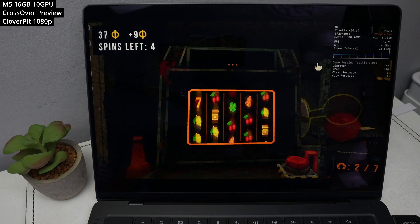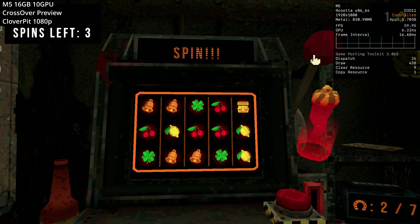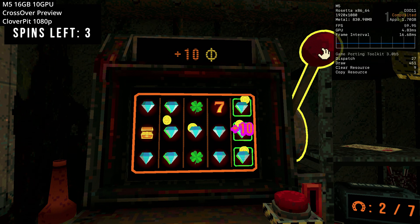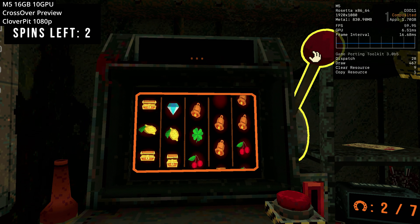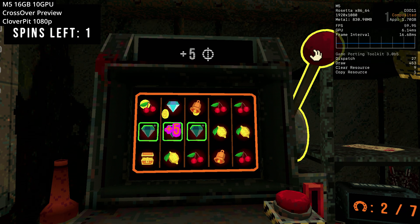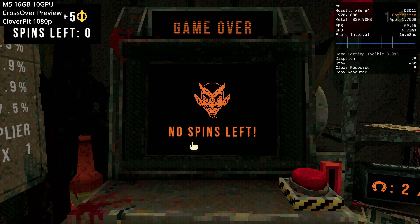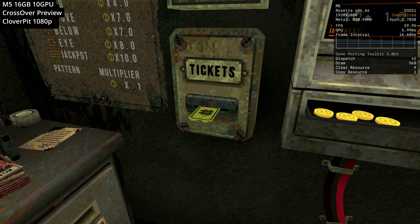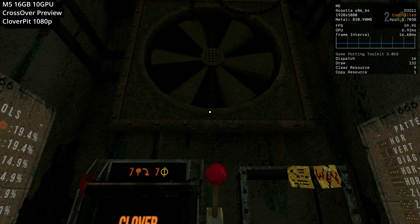Next we're looking at Clover Pit — a roguelite similar to Balatro and Buckshot Roulette. You're locked in a rusty cell with a slot machine and an ATM, and you have to pay off your debts at the end of each round, otherwise you'll plummet to your death. The basic premise is really simple — it's just a slot machine where you can manipulate the machine to earn extra coins and turn odds in your favour, with power-ups, meta progression, seeded runs, and unlockable run modifiers. It's a shame this didn't get a Mac port yet, but it runs in the Unity engine and is very much playable through Crossover preview.